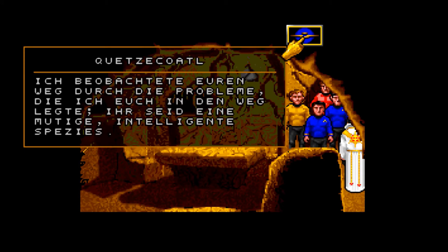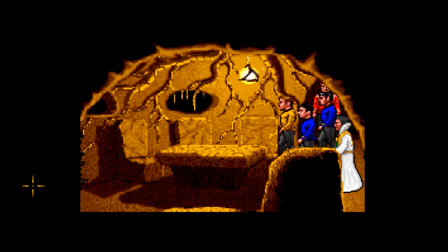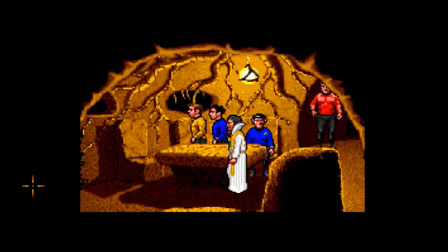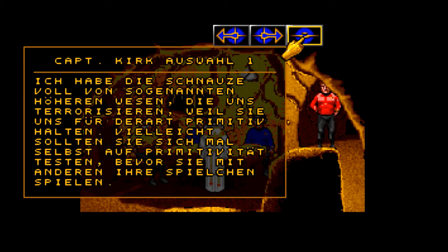Quetzalcoatl! Ich beobachtete euren Weg durch die Probleme, die ich euch in den Weg legte. Ihr seid eine mutige, intelligente Spezies. Bitte setzt euch, wir haben viel zu besprechen. Jetzt will er mit uns reden.